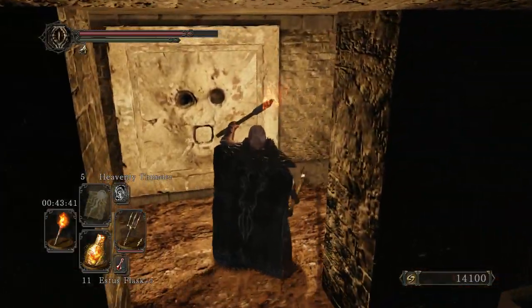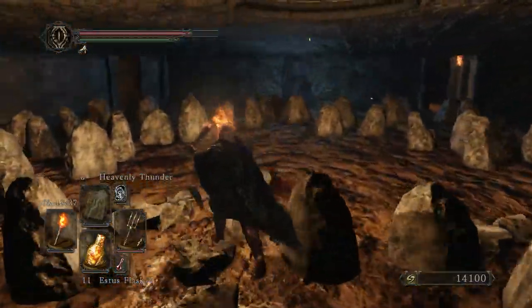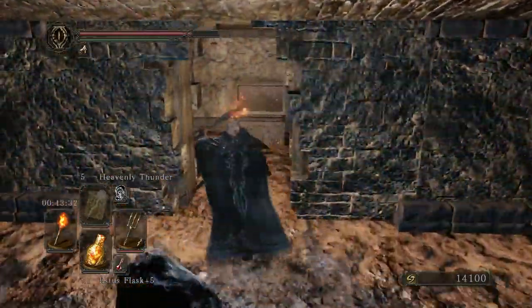Behind the illusionary wall is a Pharos Lockstone. After you've activated it, it will light up the wall behind you, opposite to the Lockstone. Hit the wall, and there you have it — a chest containing Great Lightning Spear.